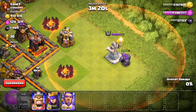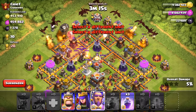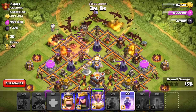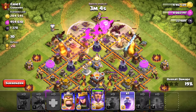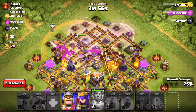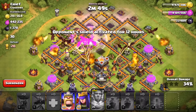The final big thing at Town Hall 11 is the Eagle Artillery — a brand new defense with only two levels. After you drop a certain amount of troops it charges up and starts raining down an insane amount of damage. It's really effective against troops that are clumped up — if you have 15 balloons together, the Eagle Artillery is smart enough to target those balloons and take them out. We'll have to see how the Grand Warden and Eagle Artillery collide.